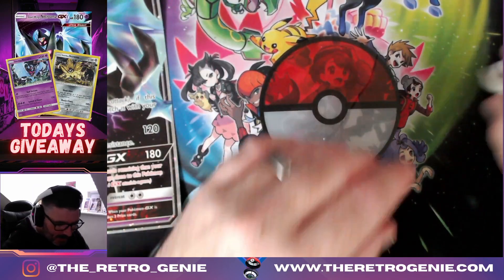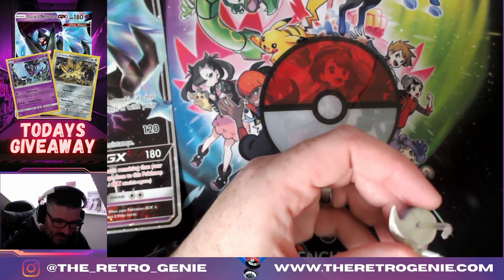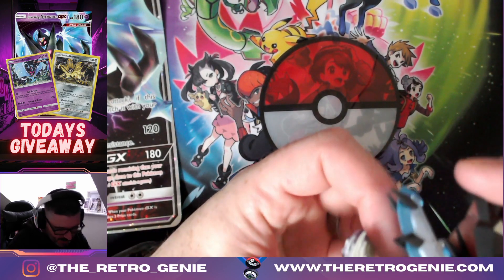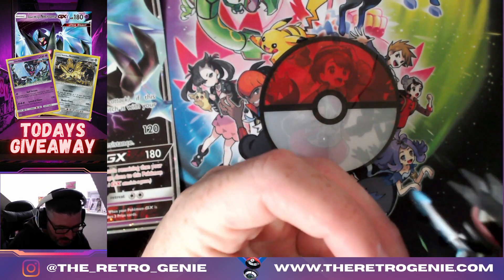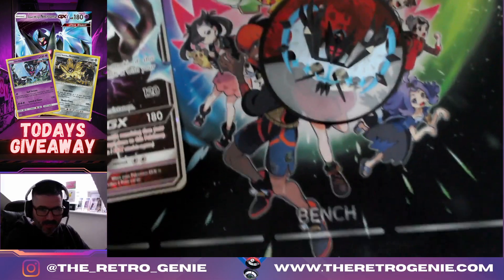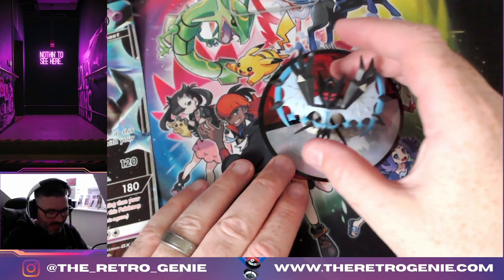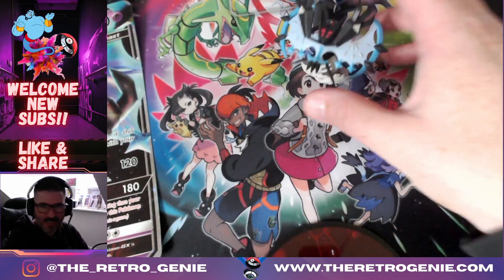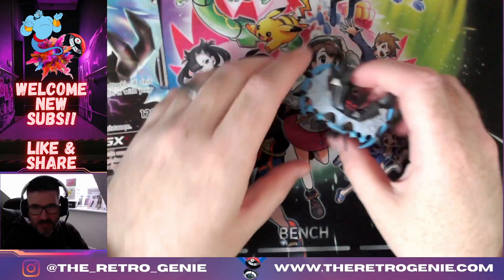Let's quickly put this figure together. I'm assuming this slots in here, and does this take the underside? Have I got it the right way around? Let's just go with that - there you go, look at that! The pokeball - I like it. Do you know what, I'll actually use that as the new tea coaster - the pokeball tea coaster. Welcome to Team Genie!